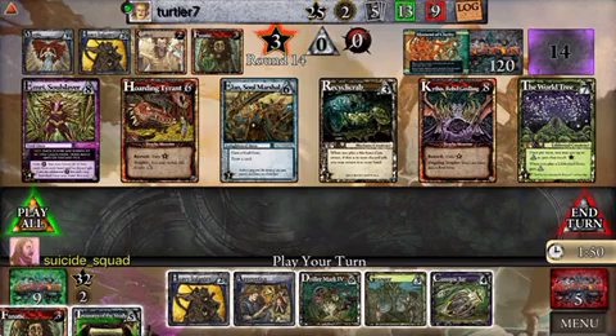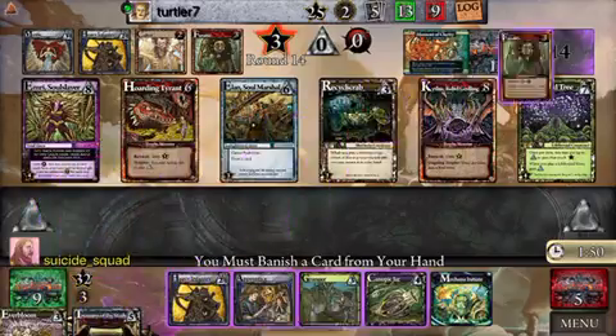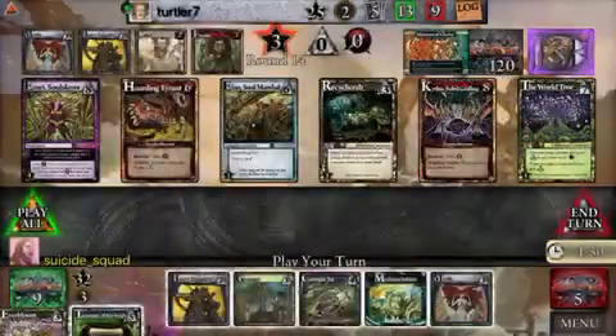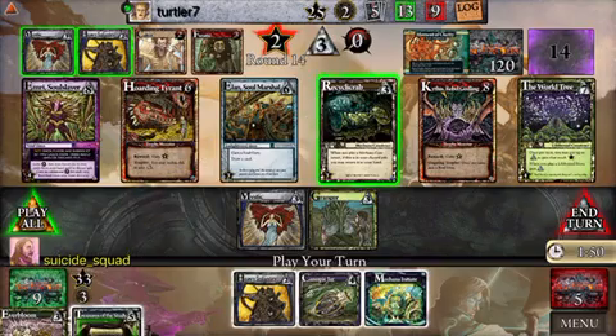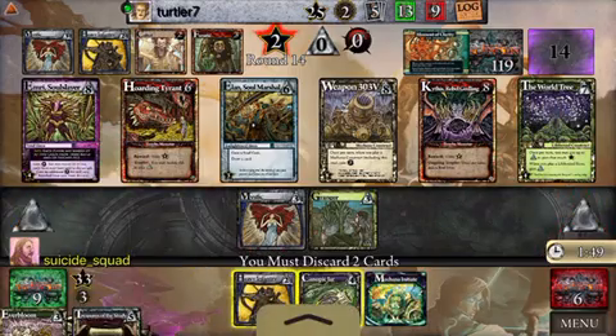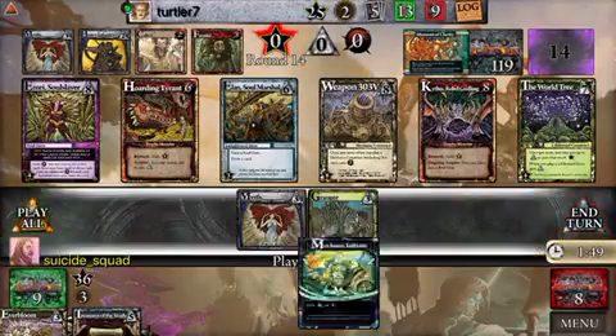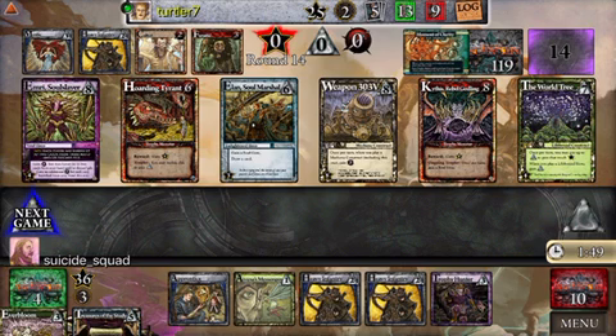My best hope is to play the Driller Mark and hope for Dartha — and that is definitely not Dartha. I can banish this Apprentice, I'm going to buy the Recycler Crab and hope that a monster pops out that I can beat with the Canopic Jar for a little extra value. It did not, so it's more valuable just to pitch those cards. Unfortunately nothing I can do with the Makana Initiate. That's the best I can do.